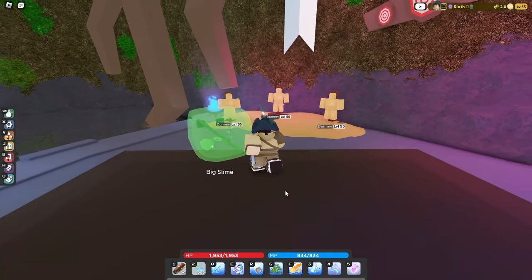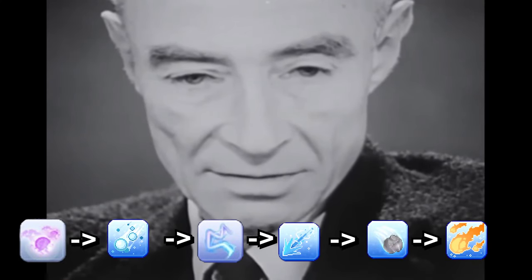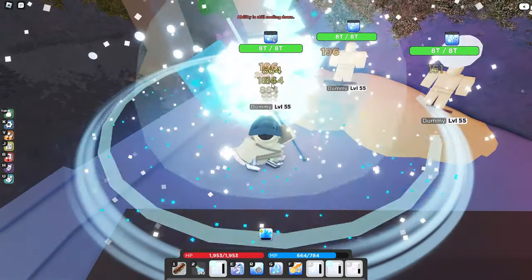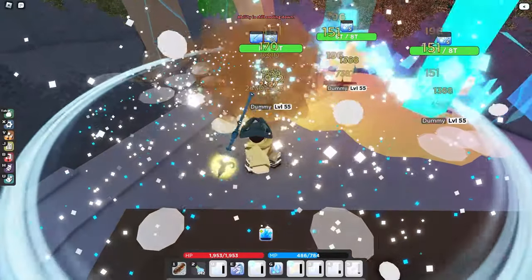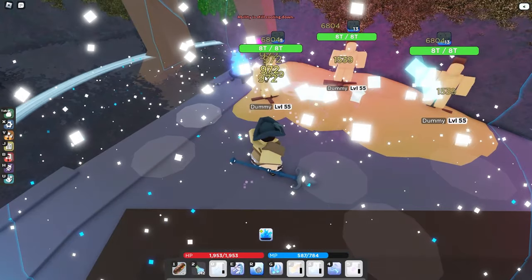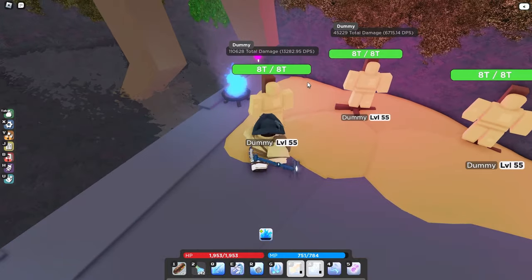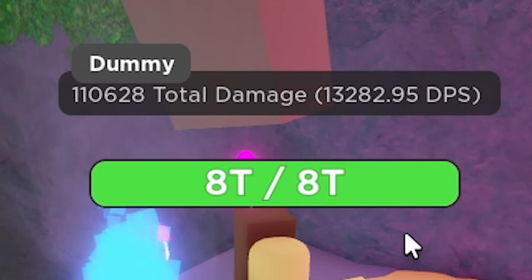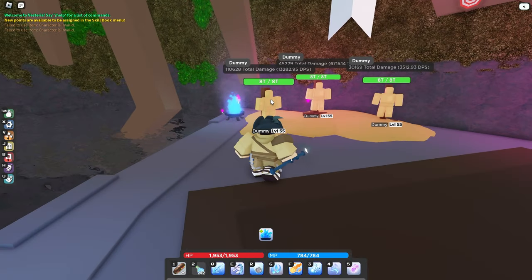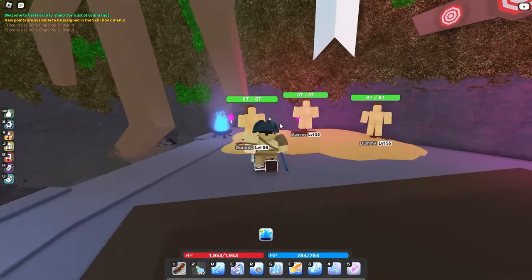Here is my favorite sorcerer combo to use with this build — I call it 'Now I am become death, the destroyer of worlds.' That does around 13,000 DPS with this garbage gear, keep in mind. But if anyone has a higher damage combo, put it in the comments, and if it's better than this one, I'll pay.